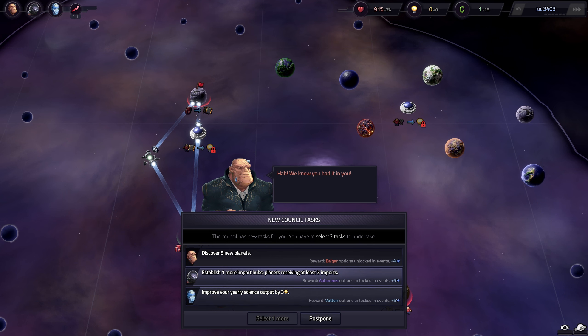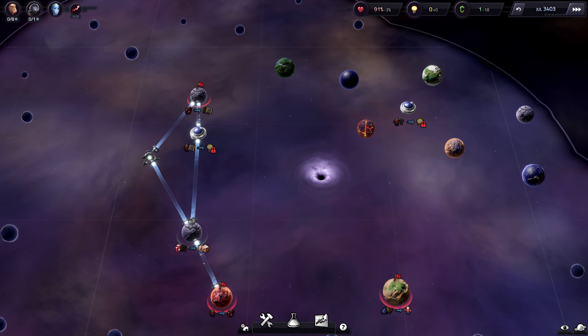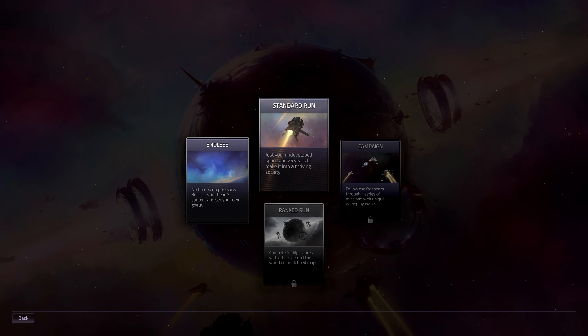New tasks available - discover planets. Let's just do discover planets. Oh, I can't even afford to do that. Okay, we're gonna fast forward... and yeah, after three years our economy has faltered, we've been forced out of office. That's fine, we were gonna fail anyway. I want to try it one more time.